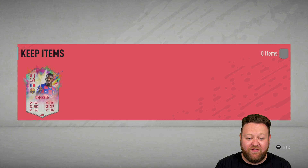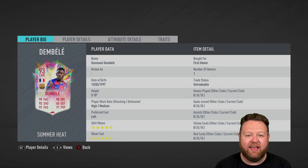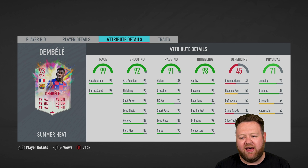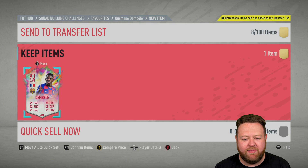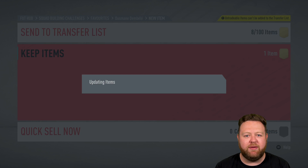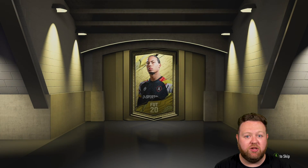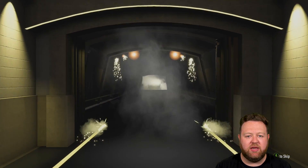Welcome to the club. Very excited to see 93 rated Ousmane Dembele coming into our squad — 99 pace, 98 dribbling, 92 shooting, 91 passing, five star, five star. With a sniper chem style, we're going to max him out in the dribbling and shooting departments pretty much, which is exactly what we need. What he doesn't have that Ribery does is strength. Will that be an issue in the weekend league? I've started to notice it on Neymar — we shall see.